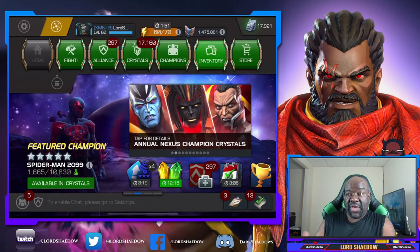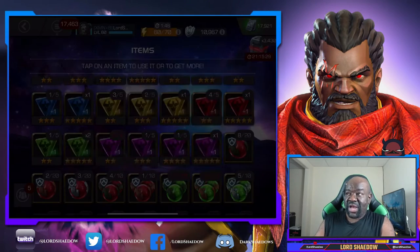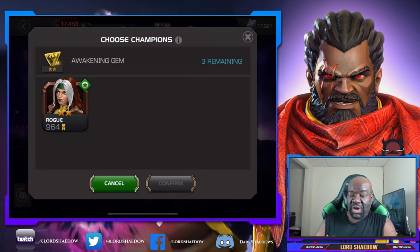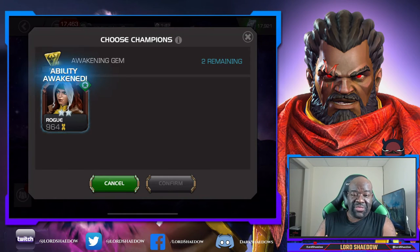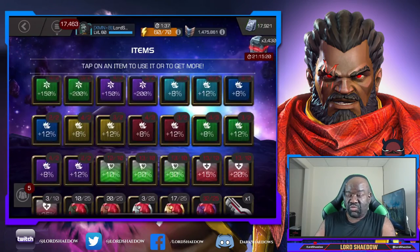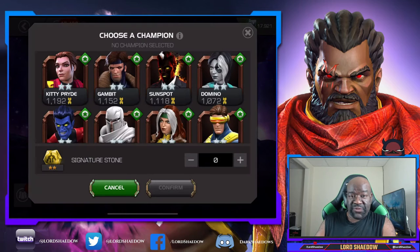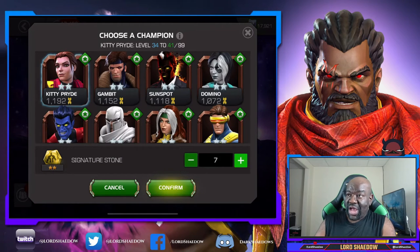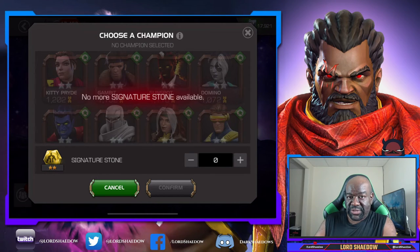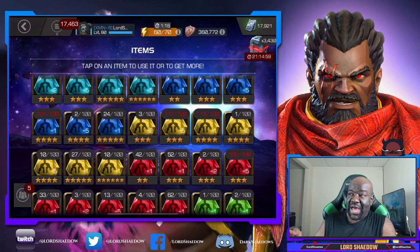I have a bunch of other champions I just recently got that I'll be leveling up. Rogue is the only unawakened one — I think all my other 2-stars are awakened. We awakened her because I just recently got her; that's why I wait to awaken them. I try not to use my sig stones unless it's during an advancement so I can get those points.